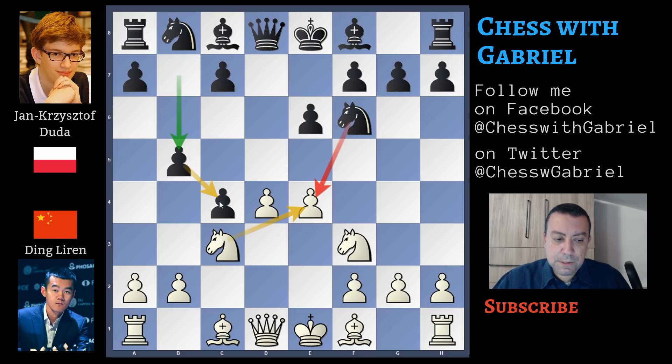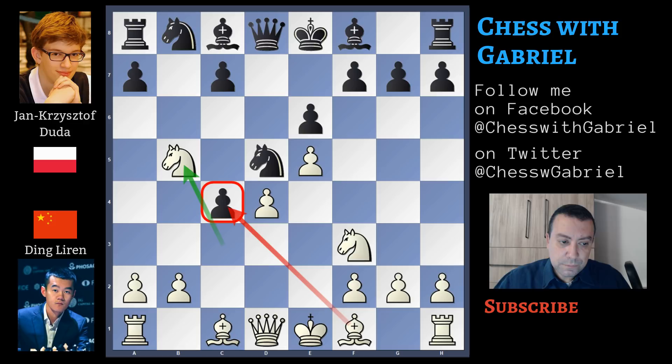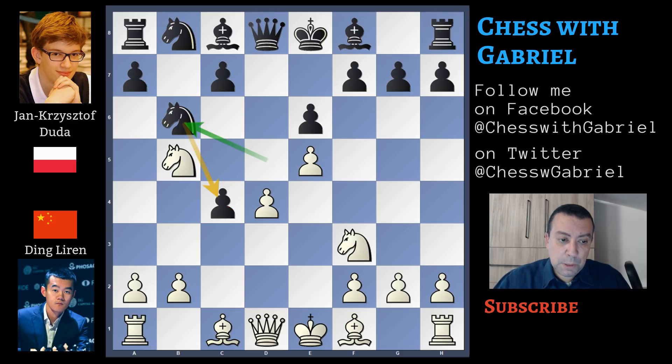This pawn protects the c4 pawn, and the knight can capture on b5. If not, white will lose this central pawn because the knight can capture it. So first, e5 attacking the knight. Knight goes to d5. Now knight captures on b5. This pawn is under attack now because the defender was captured. Duda plays knight to b6, protecting the pawn. White has a little advantage because he has two central pawns and a bit more space.